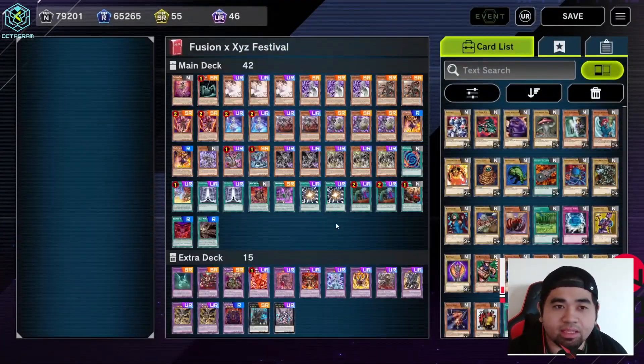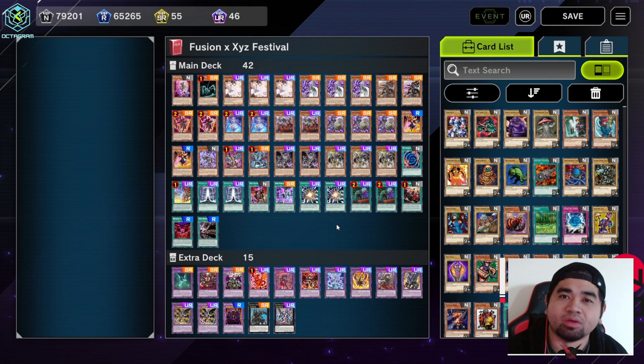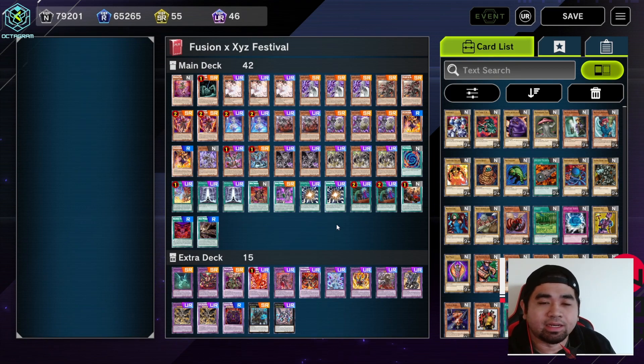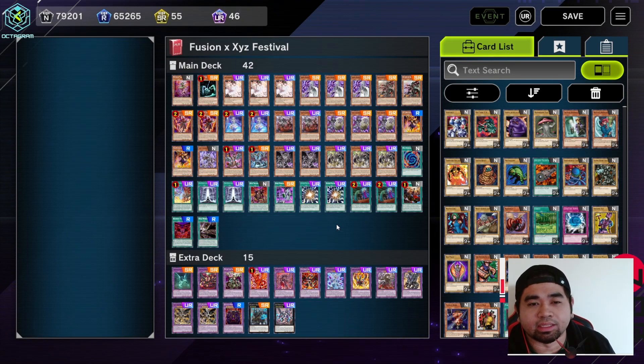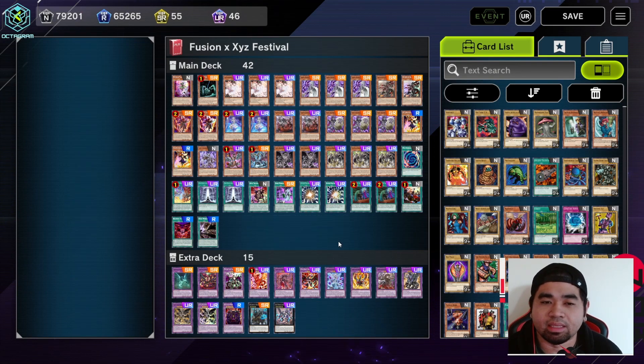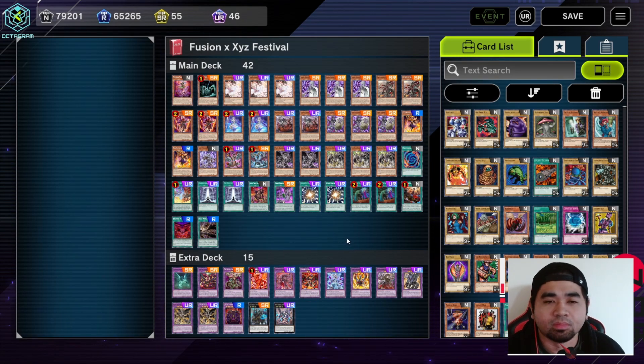For this event we are using the Branded Dark World deck. I could have just used the Branded deck but it was getting boring just playing Branded Despia, so I made it a little more fun. The Branded Dark World was the go-to deck, and I keep on going second because it works perfectly well going second.